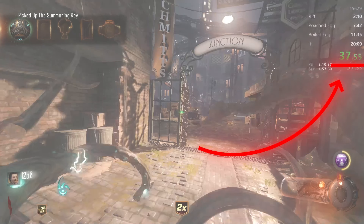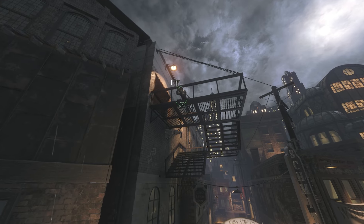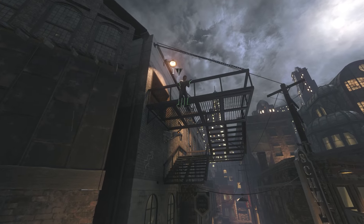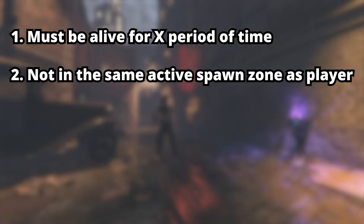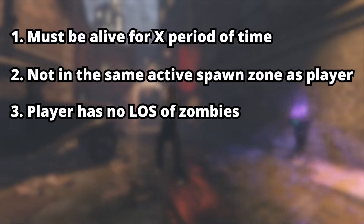At this exact moment, the game runs what is called a clean up. A clean up is what causes a despawn to occur, and universally it runs every three seconds after a set amount of time into the round has happened. Zombies have three conditions that need to be met before they can despawn: one, they must be alive for a certain amount of time which depends on the round; two, they must not be in the same active spawn zone as the player; three, the player must not have line of sight of the zombie. All three conditions must be met for a zombie to despawn successfully.